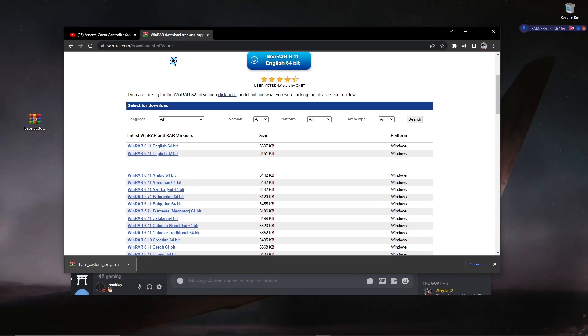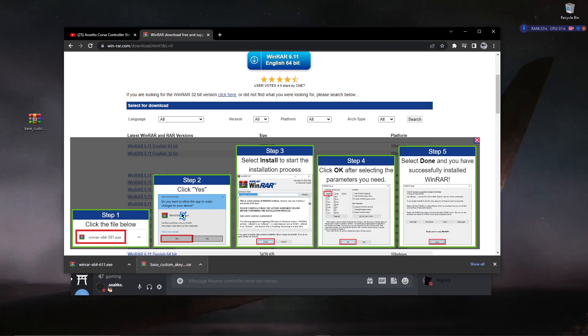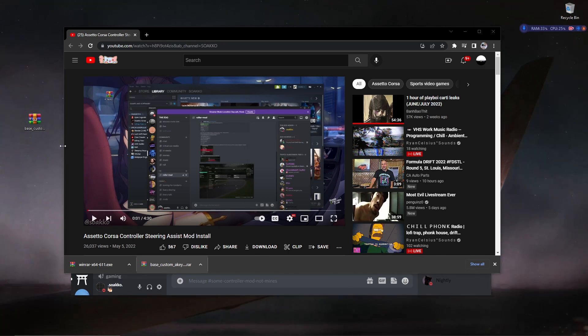I'll have the WinRAR link under the video. Just come here, download the 64-bit version - it's gonna tell you right here to install it. It's pretty straightforward: just double click it, press yes, install, okay, and that's it. You just close it.